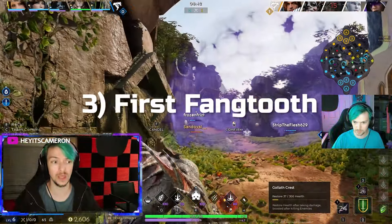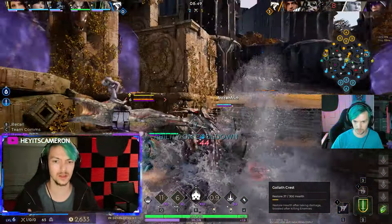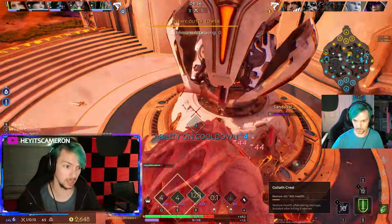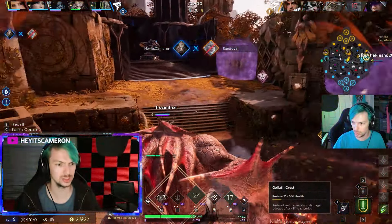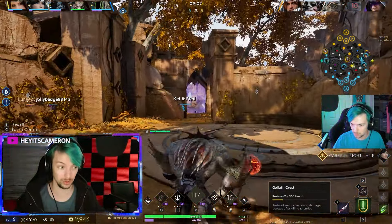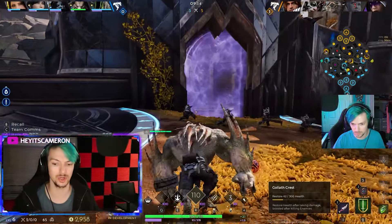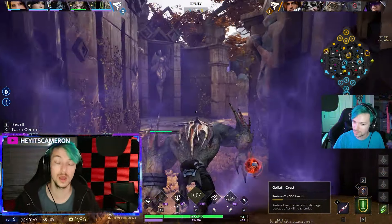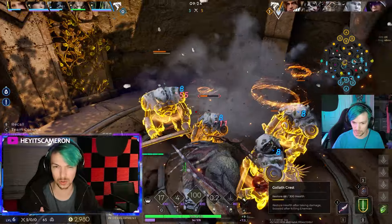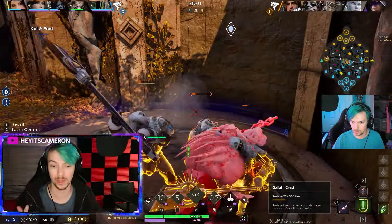Tip number three is First Fang Tooth. The first Fang Tooth isn't all that impactful on its own, but when you stack two or three, especially three Fang Teeth, you're going to get plus eight percent to a ton of stats — damage and more. Try to prioritize getting that first Fang Tooth, especially if you're a mid-laner, support, or carry, since those roles can help you achieve it. The Fang Tooth spawns at five minutes — most people don't start going for it until around seven or eight minutes, but you can get it as early as five.